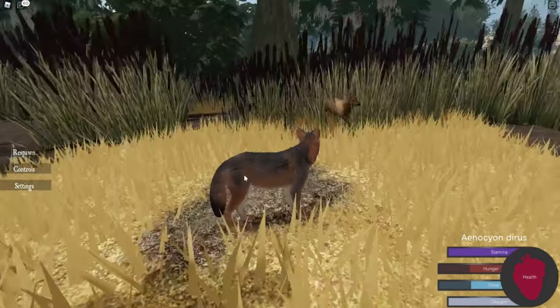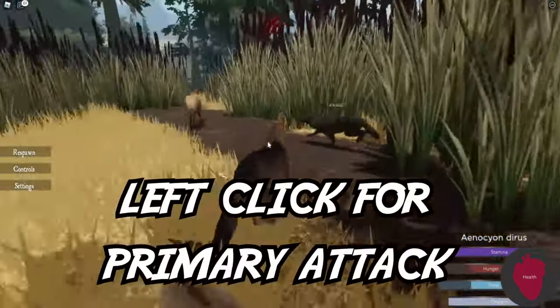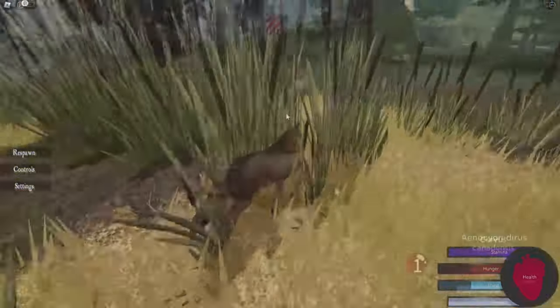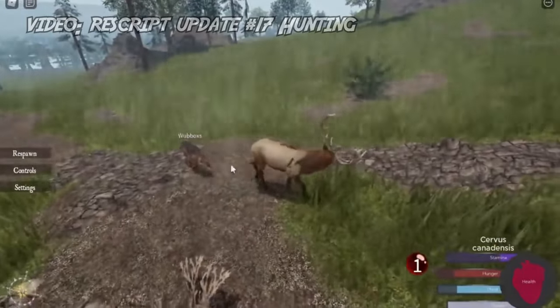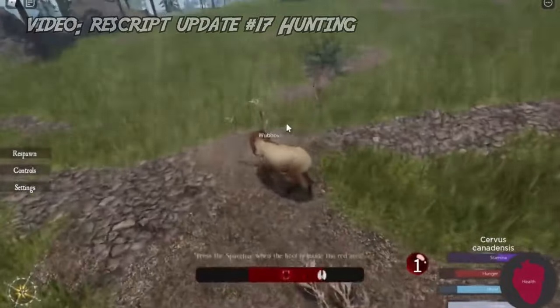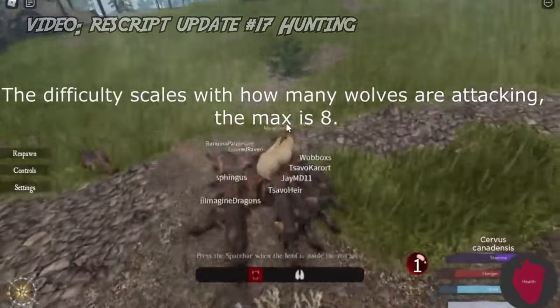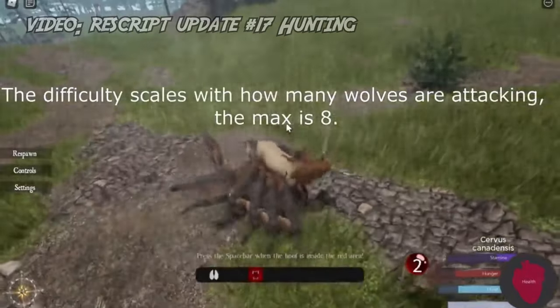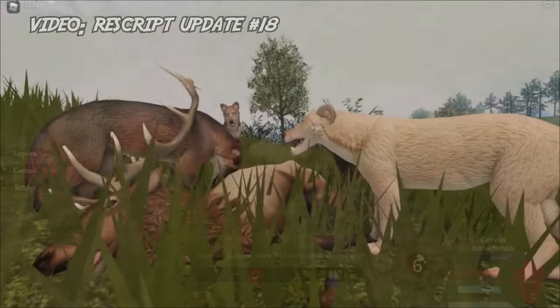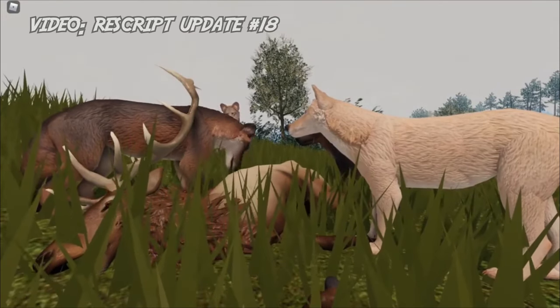Because you followed a scent or heard something in the distance, you've now found some prey. To attack it, press the left click key on your mouse for your primary attack. To use your special attack — which for the direwolf is the latch attack — press the F key near the prey. I'd only recommend doing your latch attack when you're in a group, otherwise it's very easy for your prey to throw you off and kill you. If you manage to take the prey down, good job. If not, there's always next time.